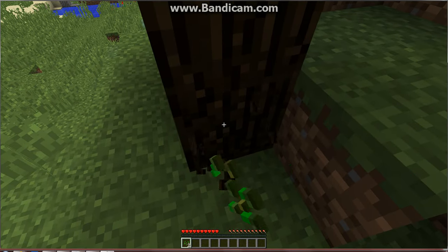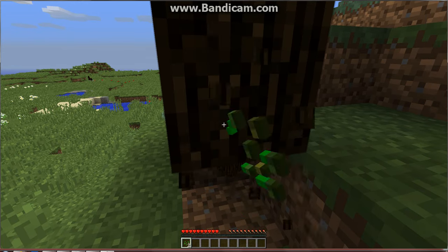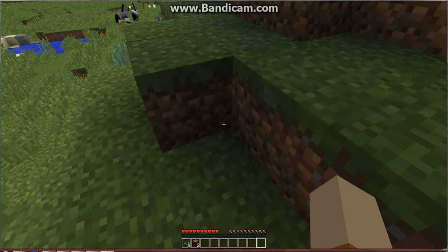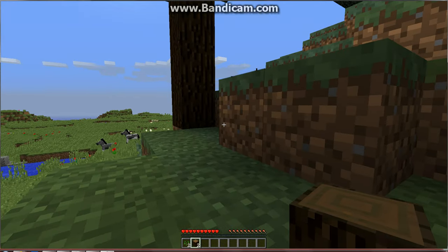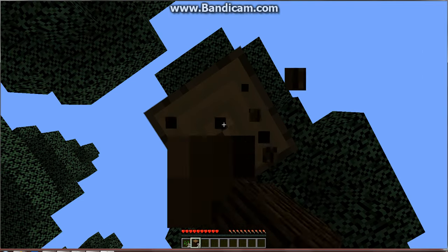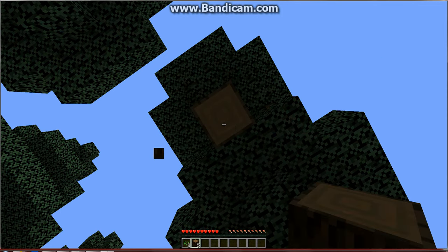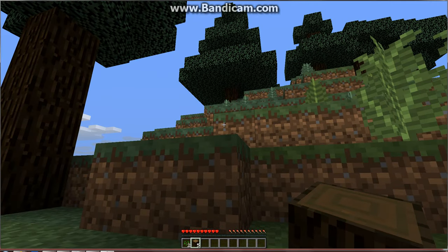I'm going to break this block by left clicking it. You can see how the wood turns into that — I can pick those up. You can see I'm using my scroller on my mouse to change what I'm holding. Doesn't matter what you're holding right now. I'm not using an axe — an axe would break it quicker, and I'll show you how to make axes. I'm going to collect some wood in this area here, so I'm going to fast forward to that.